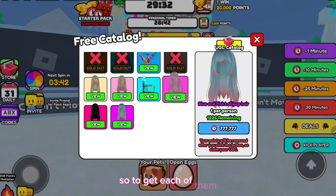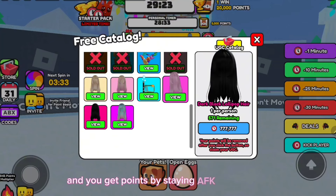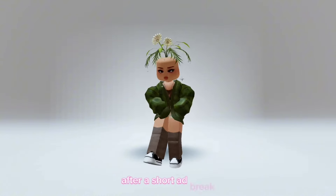So to get each of them, you require 777777 points. You get points by staying AFK in the game, and also when you win the game. And now let's move on to more free pink hairs after a short ad break.